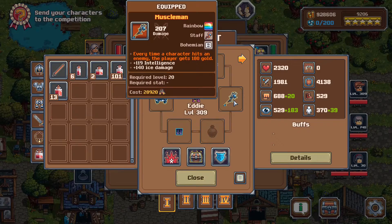Don't worry, you'll still get your 100% regeneration. The weapon item used in the legacy build is the Muscle Man, which gives the player 180 gold every time a character hits an enemy. However, in the current meta you won't be using this because you need a regeneration item in that slot instead, otherwise you'll die. So Muscle Man will not be part of the current meta.